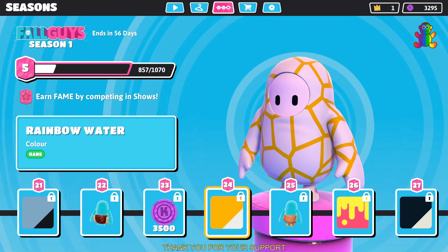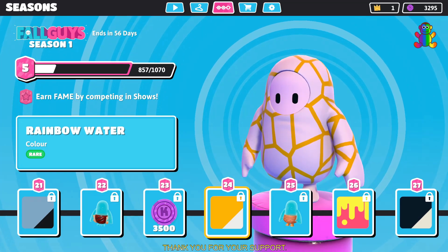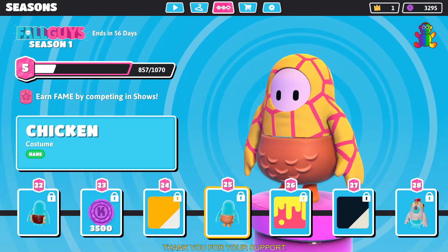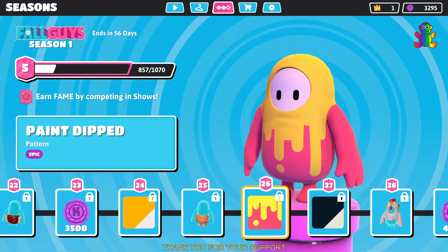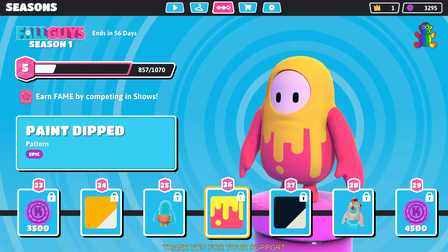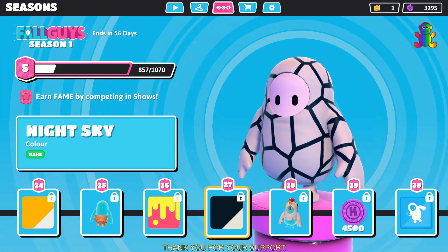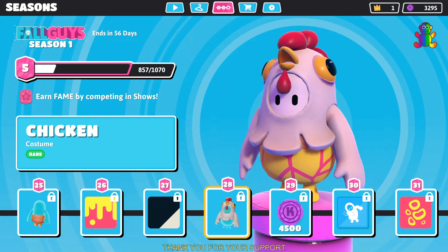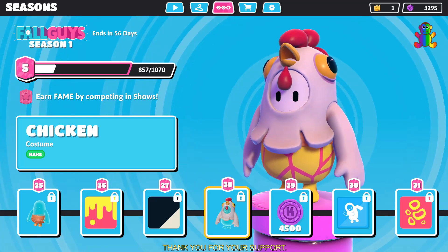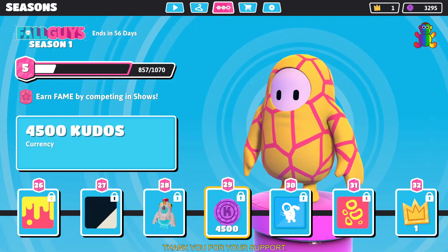Level 24 you get a rainbow water color, which is rare — it's white and yellow. Level 25 you get the bottom part of a chicken costume. Level 26 you get a pink tip pattern which is epic rarity. Level 27 you get a night sky color which is rare. Level 28 you get the upper part of the chicken costume, also rare. Level 29 you get 4,500 kudos currency.